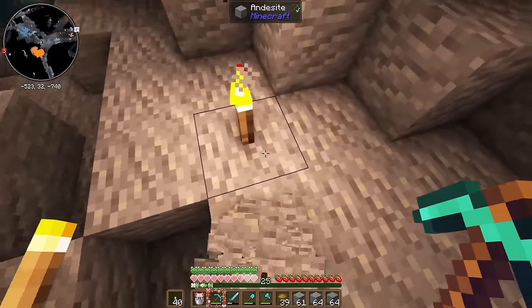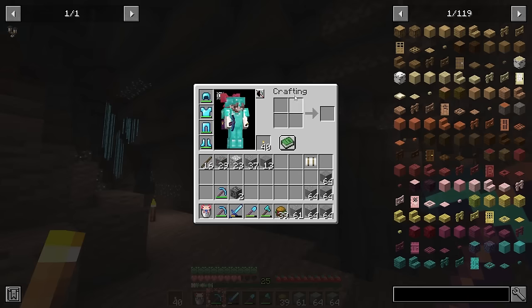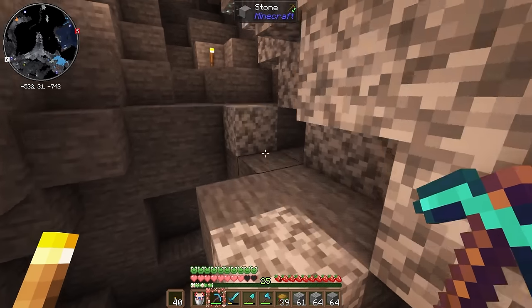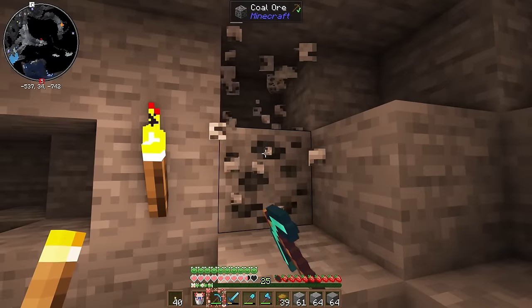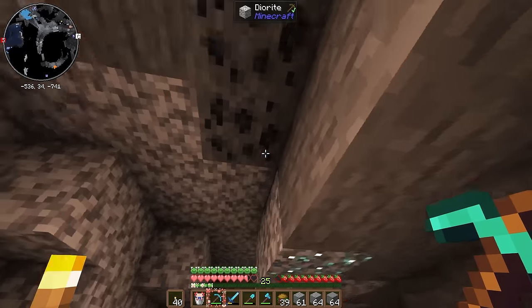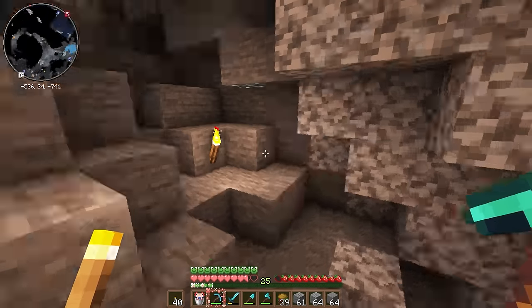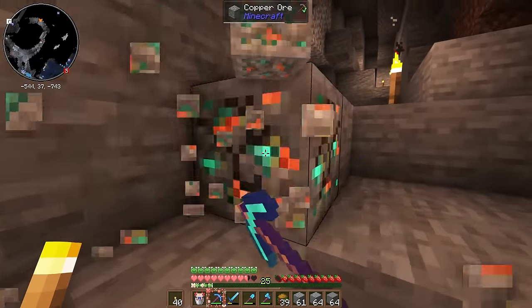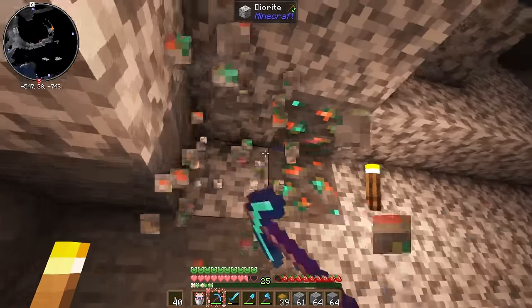How far down is — oh my god. I don't have feather falling, but that didn't do that much damage. That scared me though. Oh, some more coal! Let's go. I need to find a better way of having fuel. Probably it would be good if I made a little lava farm for myself.